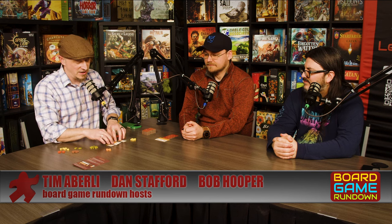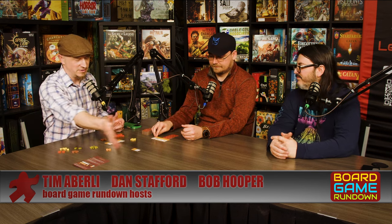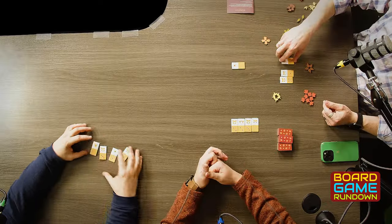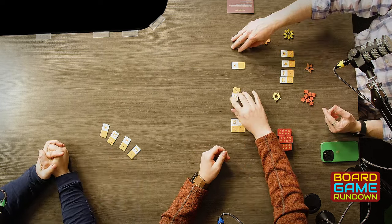To do that, you're going to have a hand of four tiles. You're going to play one out there. The first one legally can go anywhere because there's nowhere near it. Once you play a tile, you're going to draw a new one. Then the next player is going to play a tile and he can play it in any way that is legal.